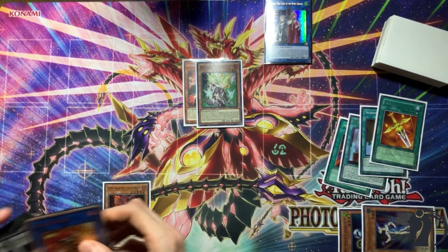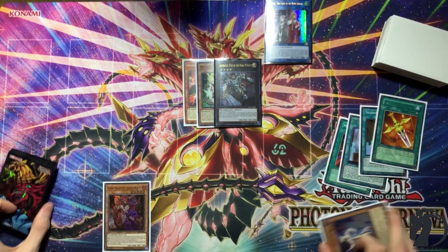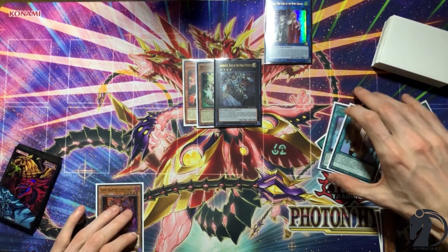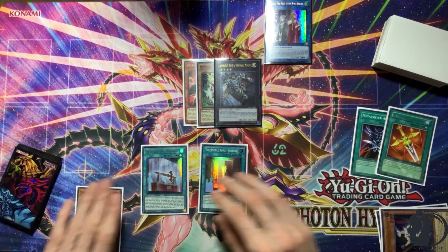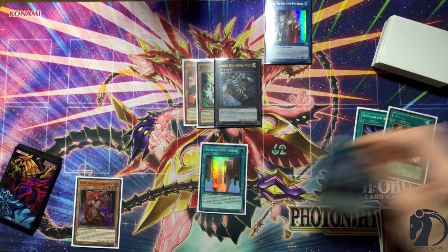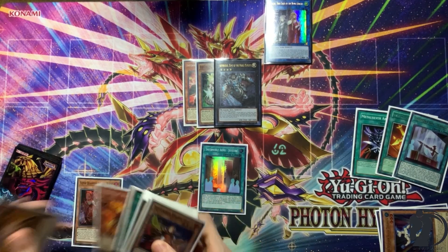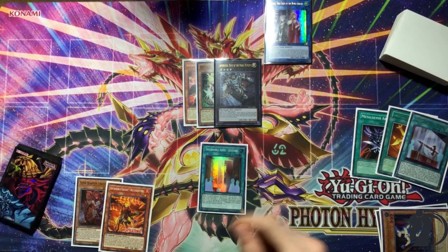Then we go ahead and Overlay. We're Overlaying into Artorgas, the King of the Noble Knights. On Summon, Artorgas equips up to 3 Noble Arms from the Graveyard, so we equip Noble Arms Joyous and Noble Arms Durandal. We use Durandal's effect — destroy itself — to go ahead and grab Ricardetto, one of the new cards. This card will Warrior Lock you, just so you guys know.